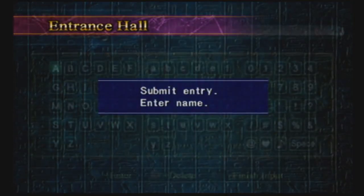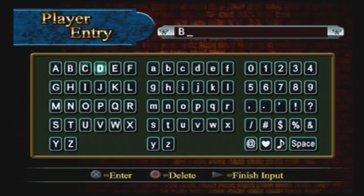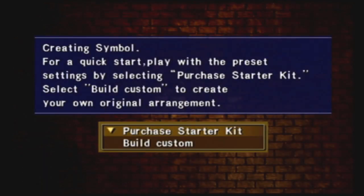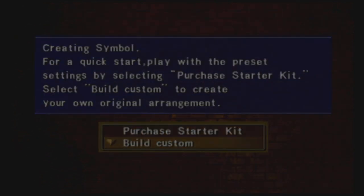Alright, enter name. I'll do that. I know that your name actually did matter to some extent, and I think in Duelist of the Roses — I don't know if it matters much here. So I'll just put Banga. For a quick start, play with the preset settings by selecting Purchase Starter Kit. Select Build Custom to create your own original arrangement. Let's go build a custom one.